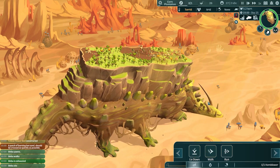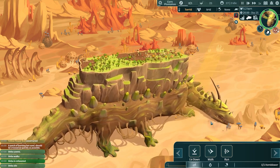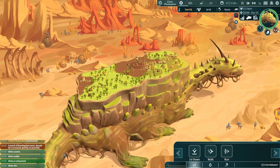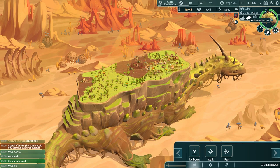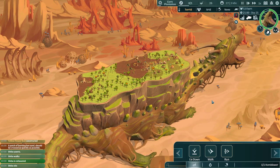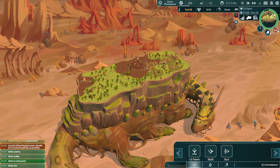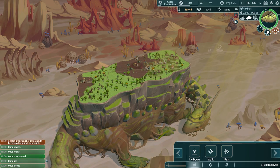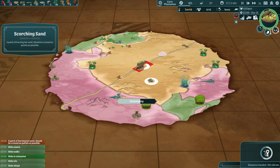Oh no no no! Onbu, walk! No — Onbu, it's too hot! Look, that is scorching hot sand you're rubbing your face all over! Onbu, do not sit down — your belly is going to be burned, your tail, oh your little feetsies are going to be hurting. 92 health already. Stretching those toe beans — it's so cute. No, Onbu, this is not a good place to sleep! Onbu, wake up — panic! Classic Onbu move, honestly.